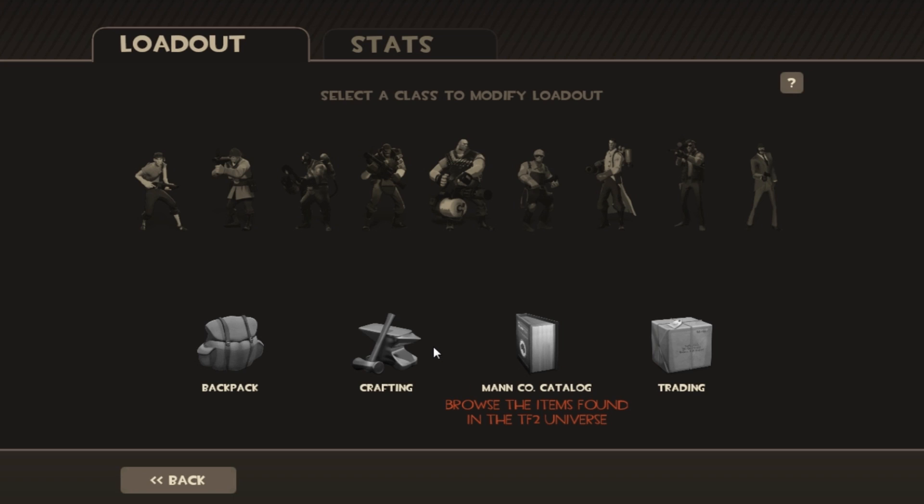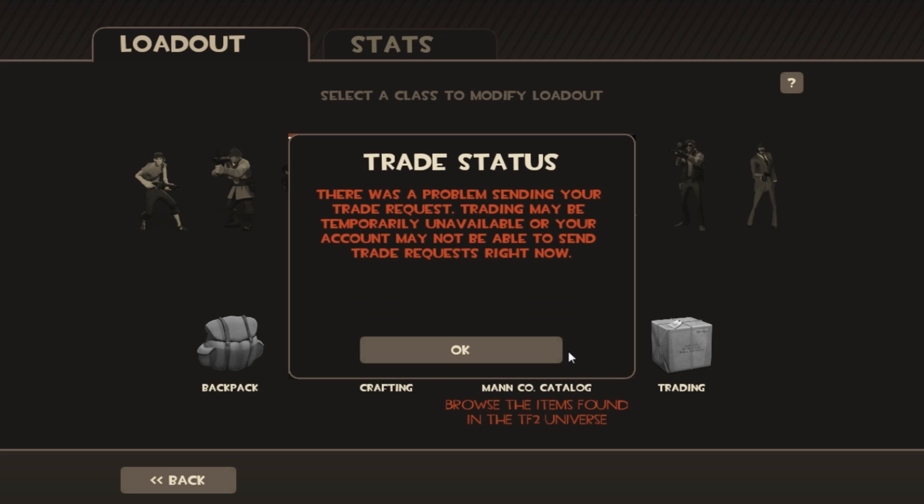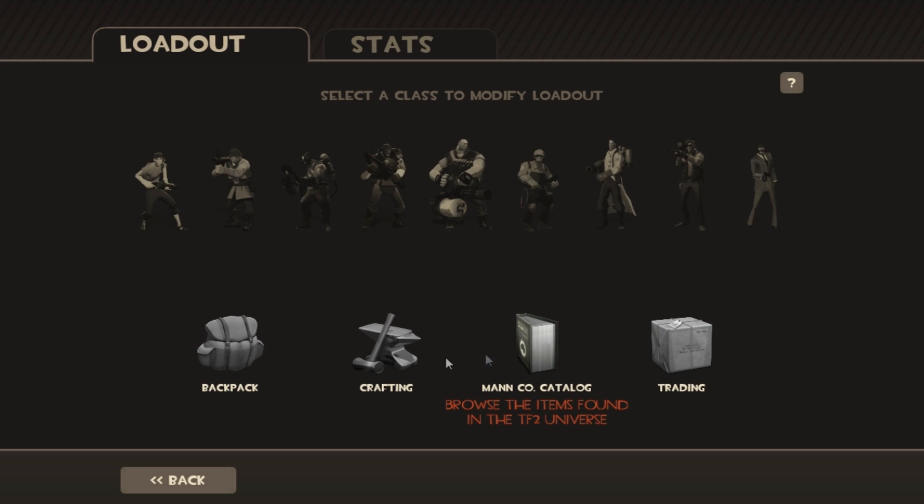What is up guys, it's Manco here again. I'm just trying to get my trade on in TF2 — they've either done goofed up or it's just a bug. I'm looking at a profile and it says I can't trade. I'm thinking I've got a trade ban. I'm like, what? Why have I got a trade ban?